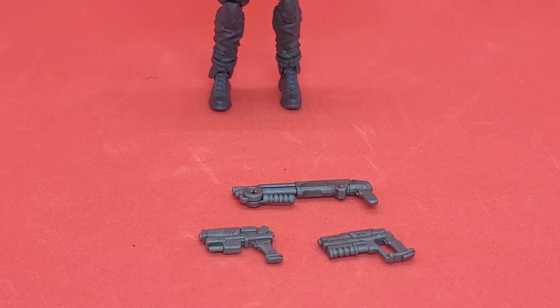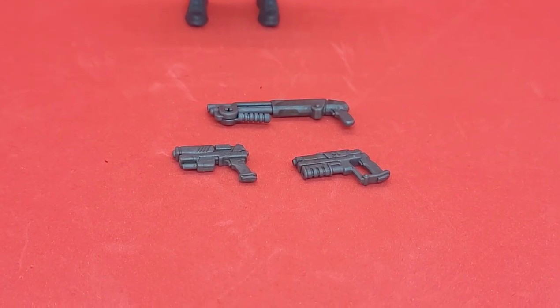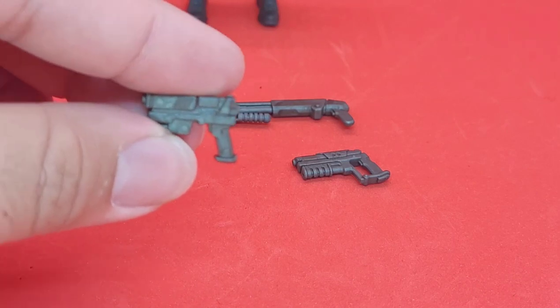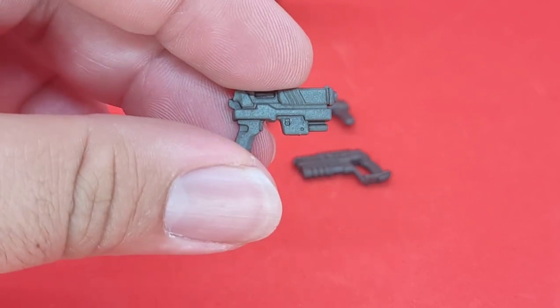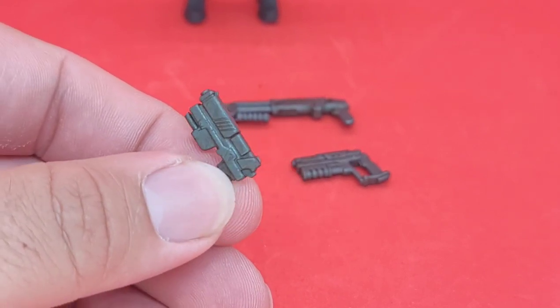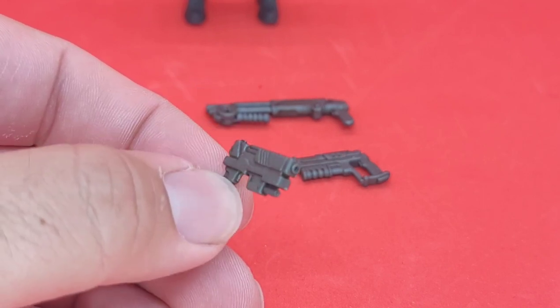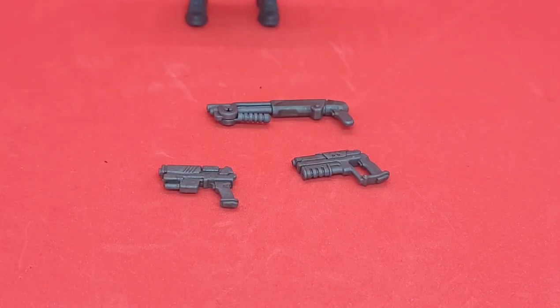Now for the next trial — accessories — this one is going to be a little bit hard. I would probably give her a pass just on the fact that she came with my favorite pistol. We've seen this one on Kelsey before — it's literally the physically largest pistol we've ever gotten on a figure. It's charcoal gray just like the rest of her. It's a beautiful looking piece overall and now I can dual wield it with Kelsey or with the Shadow of Asomite.